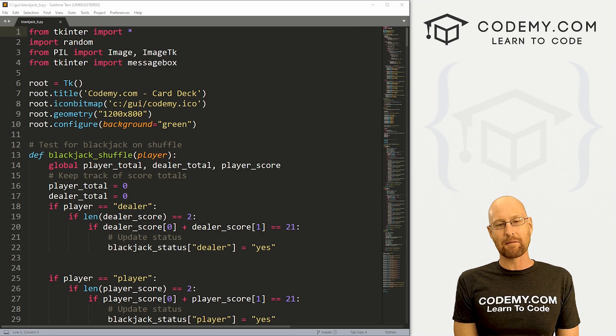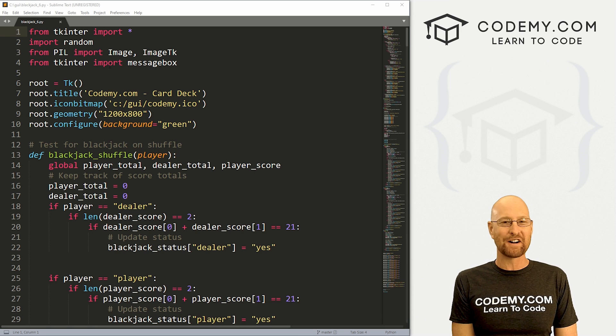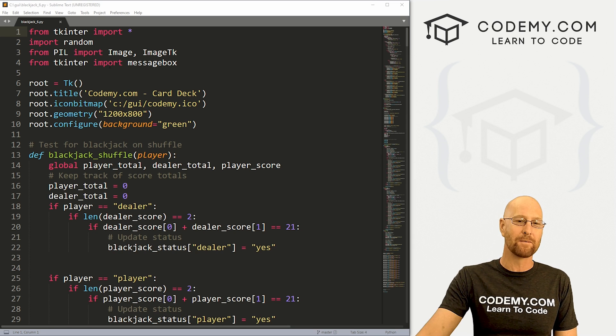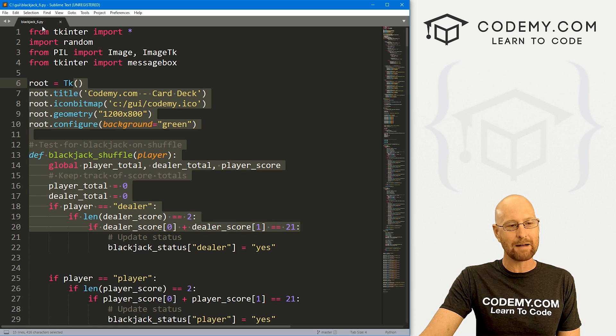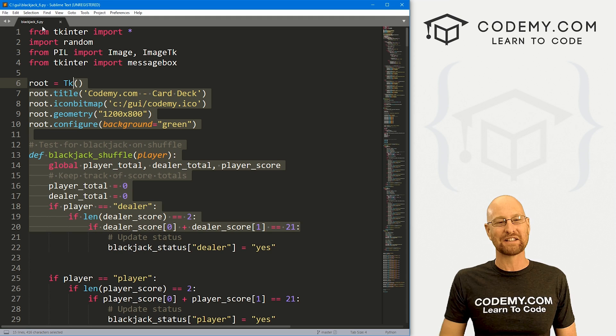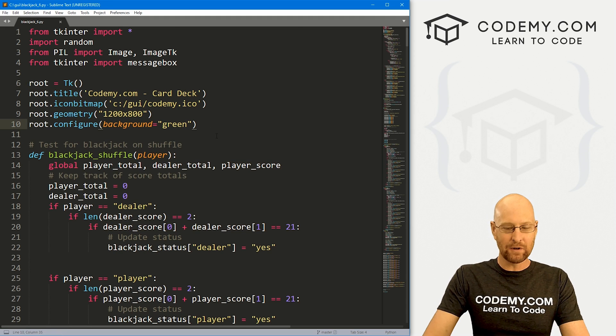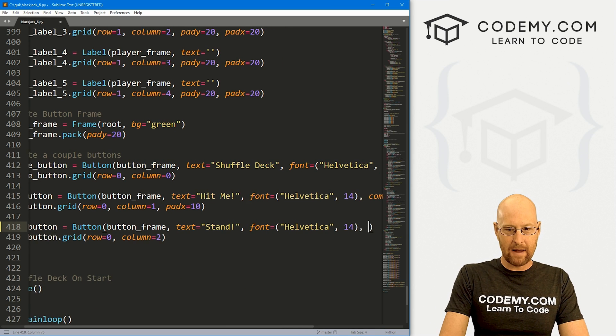I'm using the Sublime Text editor and Git Bash terminal as always. You can find a link to the code in the pinned comment section below, as well as a link to the Tkinter playlist with over 200 other Tkinter videos. I've got our code we've been working on — I've renamed it blackjack_six.py. The last video is blackjack_five.py. Let's come to the very bottom here where we have the stand button and give it a command.